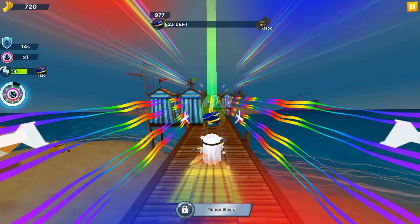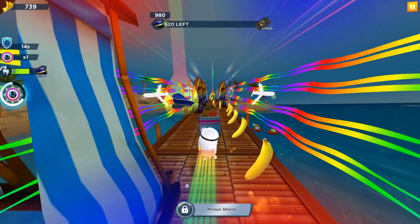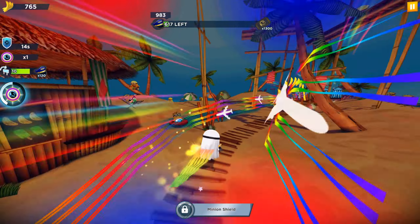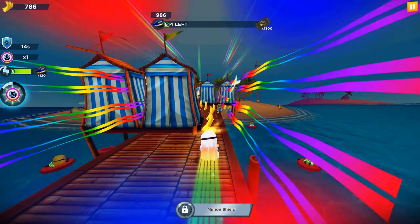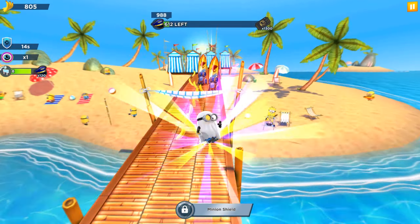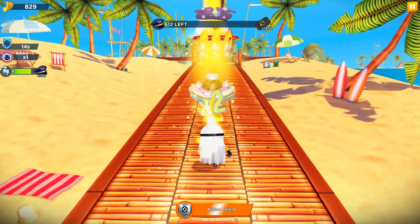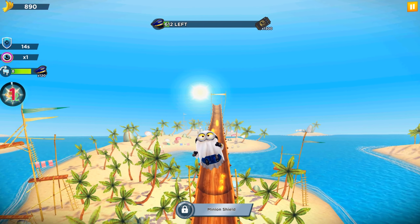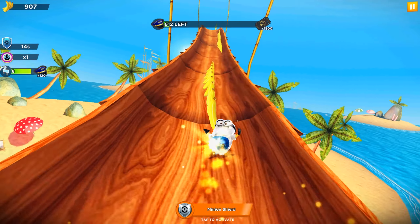The 9 years anniversary is still not added into the game so we are also expecting some big changes. In the progress line, 615 pilot hats are left and we will get 1,300 market tickets. We collected 830 bananas and our minion shield ability lasts 14 seconds. We still have one more fever and we should jump over obstacles 8 times to get 120 pilot hats.